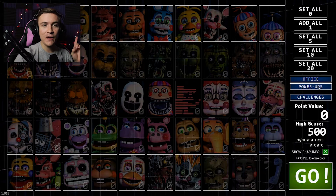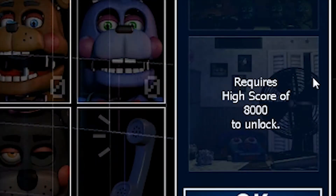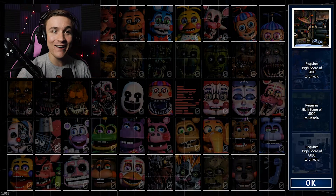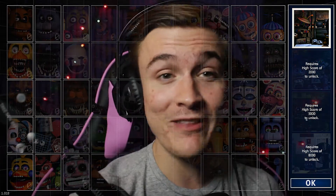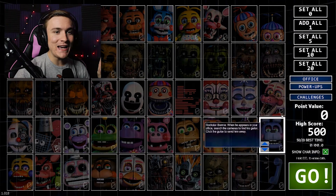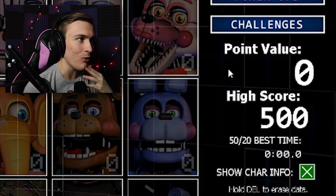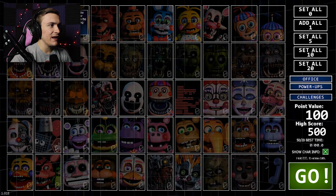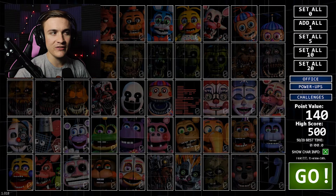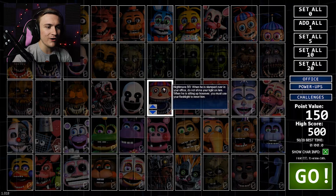But before we do that, if we go over here and click on Office, you can see that if we get a high score of 2,000, 5,000, or 8,000, we can actually unlock different offices to play in, and I think that's something that I want to try to do this time around. So in order to do that, we need to get this point value up to a minimum of 2,000 points. I'm going to activate all of the different animatronics from the previous challenge. I've got a good understanding of how those guys work, and I think I can incorporate some new animatronics into the mix as well.